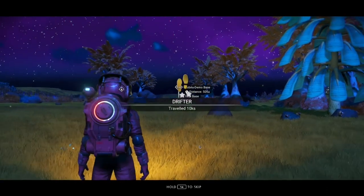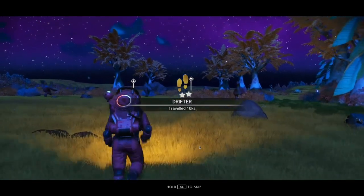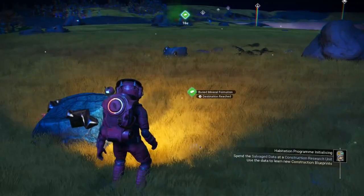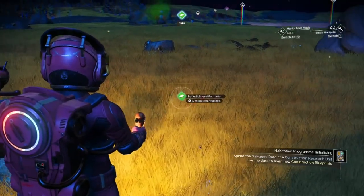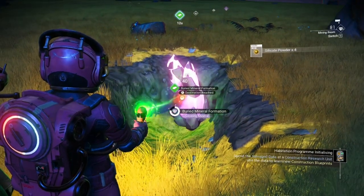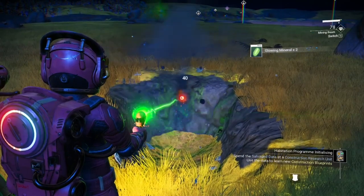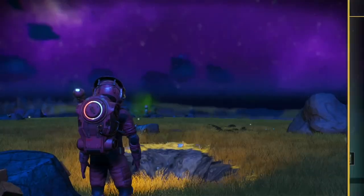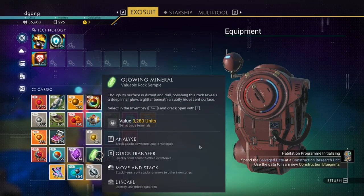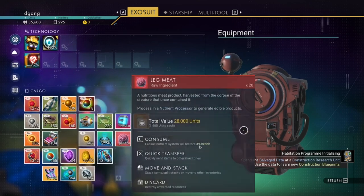Journey Milestone — Drifter: traveled 10KS. The second level is Drifter. Check out this buried mineral formation — I'll need to use the laser to get it. Glowing minerals: you press E to analyze. On the exosuit, if I do E to analyze — 150,000 iridesites and Herox 25,000.